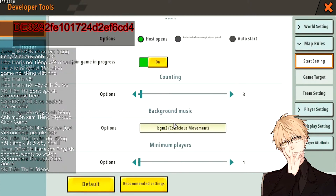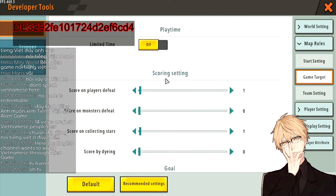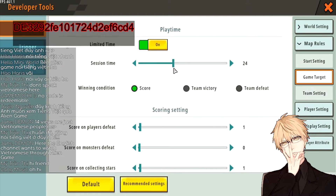Minimum Players — just keep this as 1. This is the number of players needed to actually start the map, and for Paco you want players to be able to challenge themselves alone. For Game Target, we usually don't have a time limit for Paco maps because people just want to complete the whole course and they may fall a lot and take a lot of time. But if you're creating a speedrun Paco map on purpose, turn it on and pick a time that's most reasonable. The numbers here are in minutes — so 30, 15, or 5 minutes.